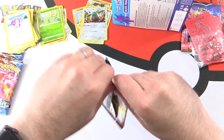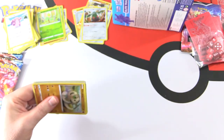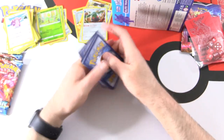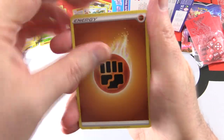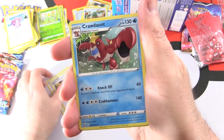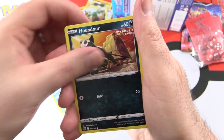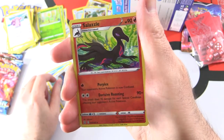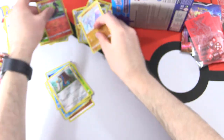Three more packs. Usually with ETBs you're lucky to get a single Ultra Rare, so that's what we're hoping for here. Pack six: Fighting Energy, Indeedee, Swordwood and Shilbert, Crawdaunt, Silicobra, Frillish, Houndour — oh, Single Strike — Scatterbug, Honedge, Reverse Holo Salazzle. And Mienshao, Rapid Strike.